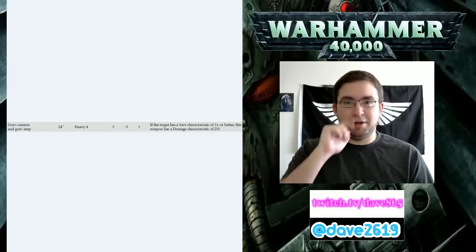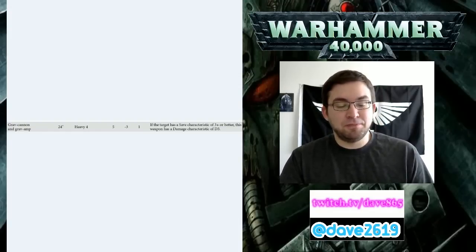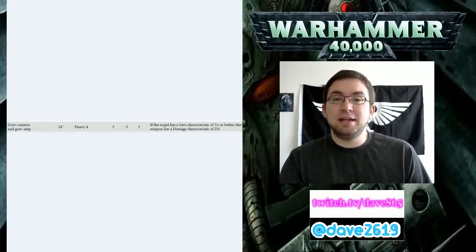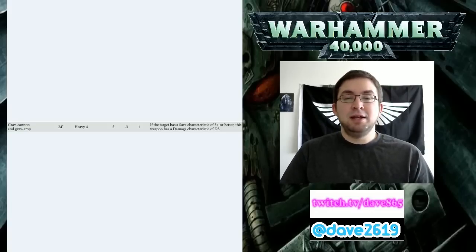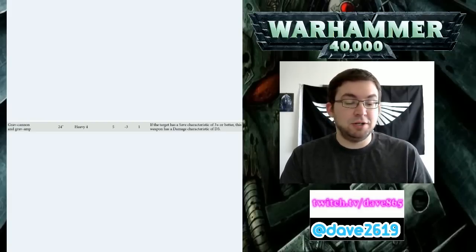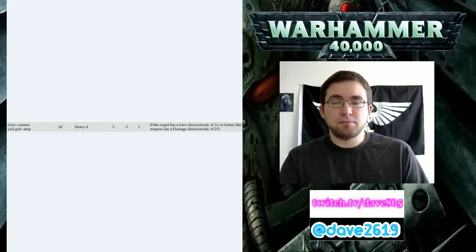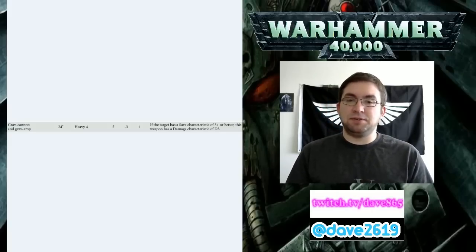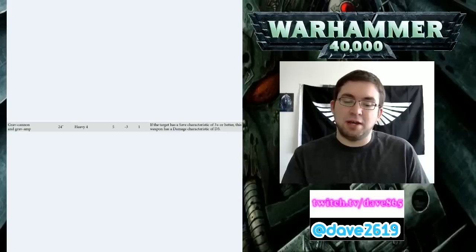On to our Centurion info. The Centurion Missile Launcher does D3 shots at Strength 8, has a negative 2 armor modifier and does D3 damage apiece. They can also take 2 Laz Cannons. So Centurions can be really heavy dedicated anti-vehicle, or they can take 2 heavy bolters apiece and hurricane bolters to be anti-horde. They'll also have their 2+ save back and 3 wounds apiece - a little tougher than a Terminator. Terminators have 2 wounds now, Centurions will have 3.